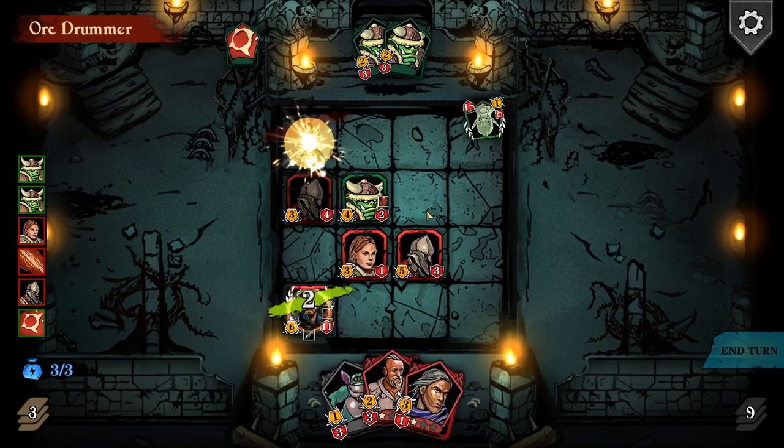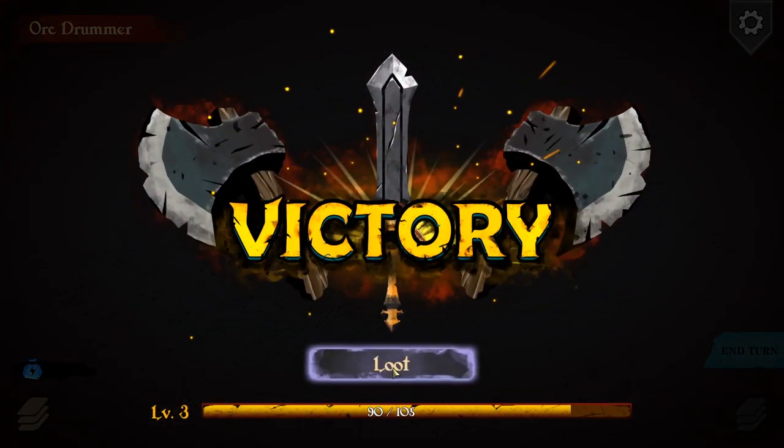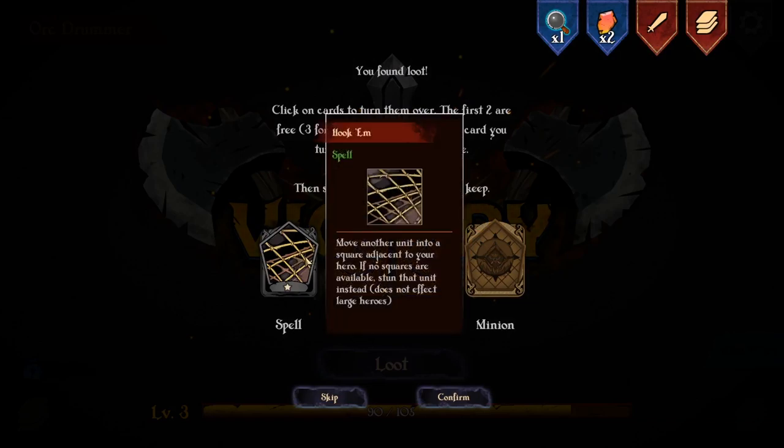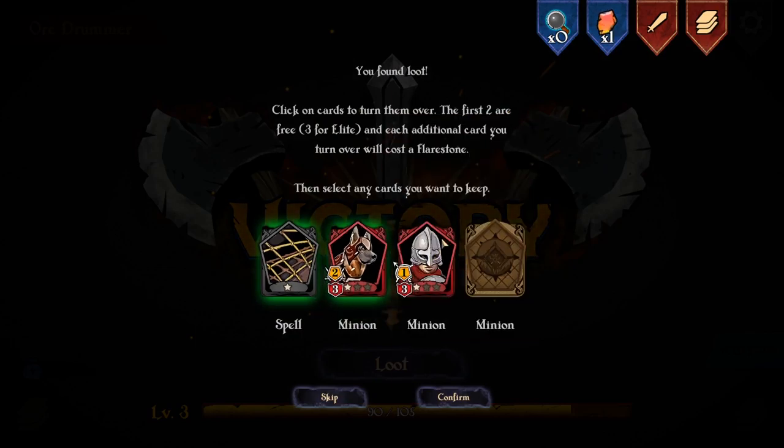There! Gained two of my health back thanks to that skill upgrade I had. Get myself a spell - that's shit, it just pulls someone right next to you. I'll keep it anyway. Oh, another dog!